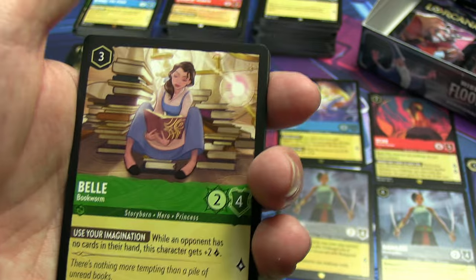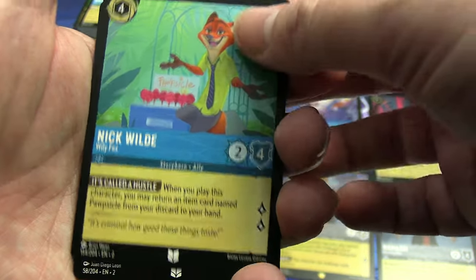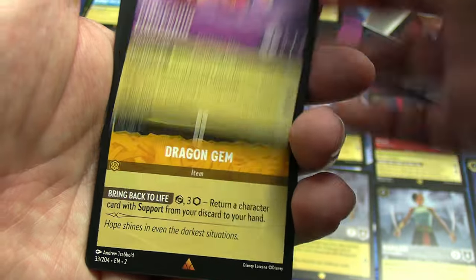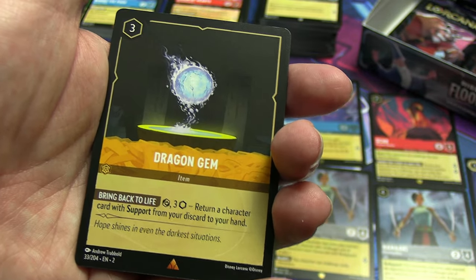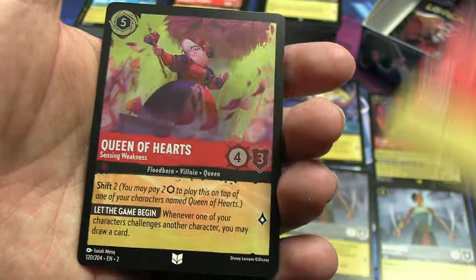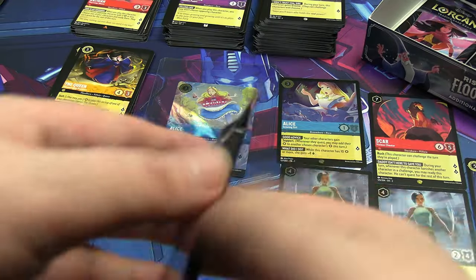Belle — we got a hollow version of her last time. First uncommon: Nick Wilde. Second: Pinocchio the Talkative Puppet, lying through his teeth. Rares or better: a Dragon Gem — interesting, don't remember seeing this one. Then a rare Rattigan. Our foil shiny is an uncommon — oh, it's the Queen of Hearts looking as cool as she can possibly look.